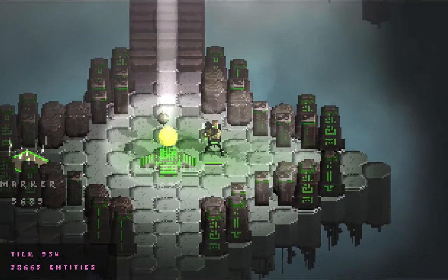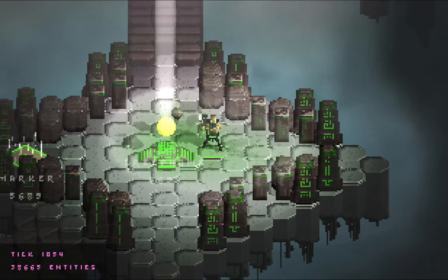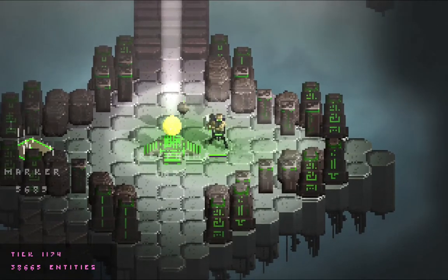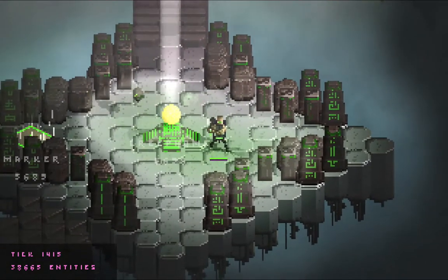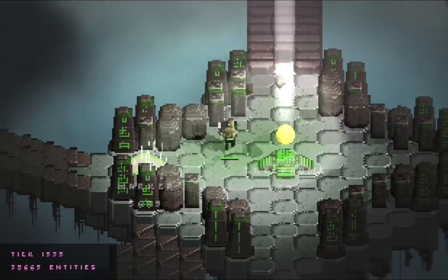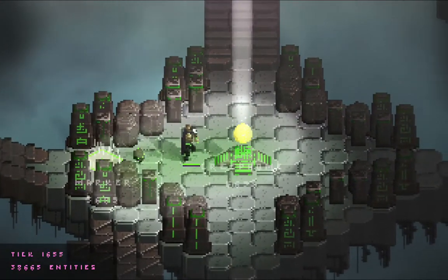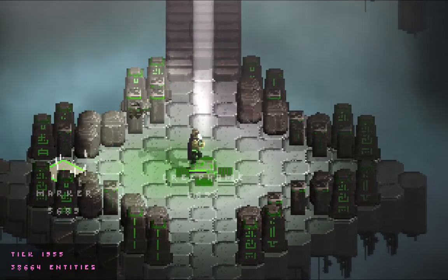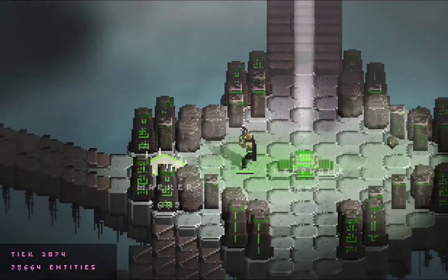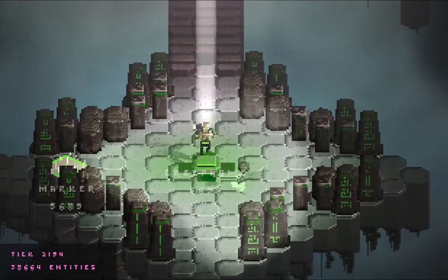This yellow orb here is going to represent the levitate ability for now. I haven't really created a voxel model for that yet, but when I step on this little platform thing here, this deus-y type thing, it'll respond to my movement and then I'll get the item. And when I step off of it, it responds to me as well.